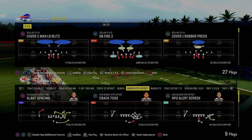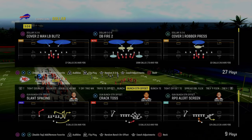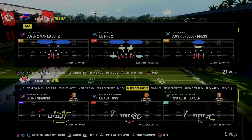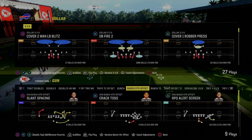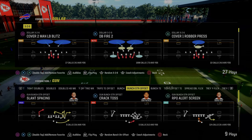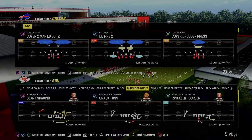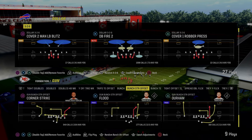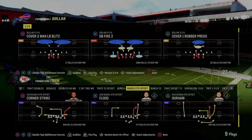This is the featured concept in my dollar defensive e-book. If you guys want to learn my entire defense, make sure that you join the Patreon — it's only $10 and it will make you a better Madden player. We've released a ton of different updates to our offensive and defensive e-books. You get over 16 different e-books, and the dollar one is one of those. The link is down in the description below.